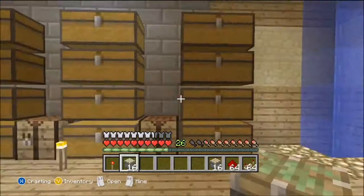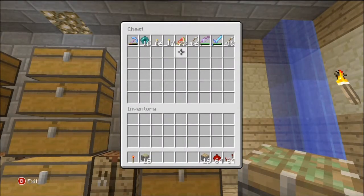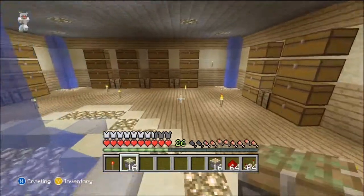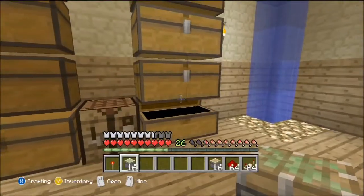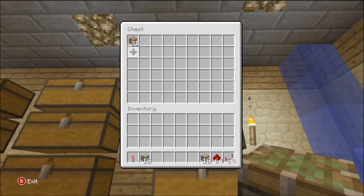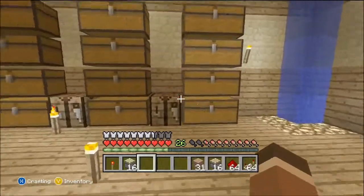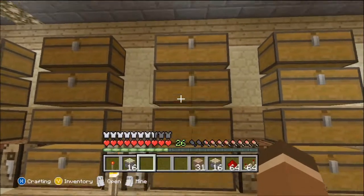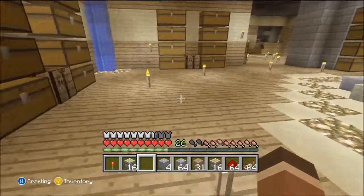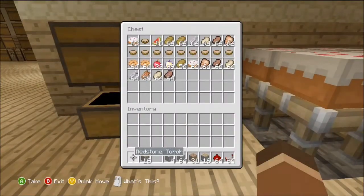I will tell you how many blocks you need to remove and how many blocks you need to place while we're building it. I need to get some dirt and cobblestone — there's the cobblestone — and then I need some food.